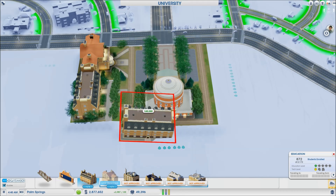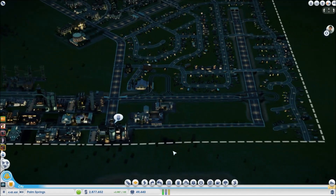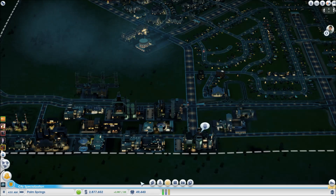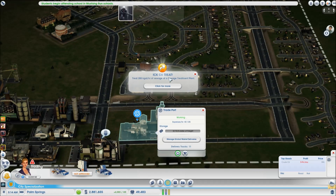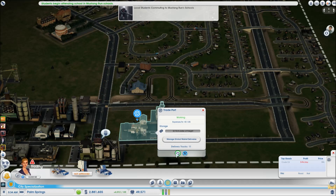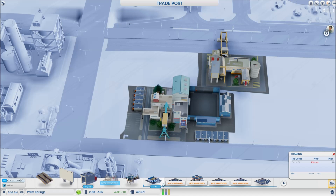Checking on power and water for the arcology — both players have nuclear power plants so there shouldn't be any issues. One player has plenty of water supply from their treatment plant and the nuclear plant isn't using all the electricity it generates. Heading into region view to confirm.